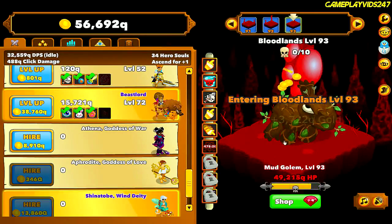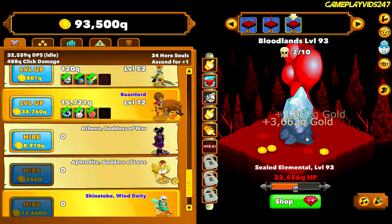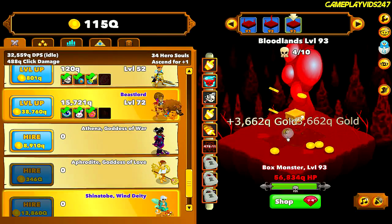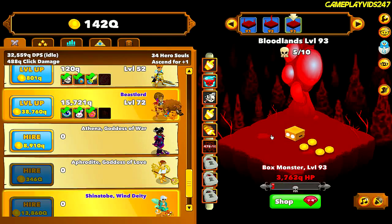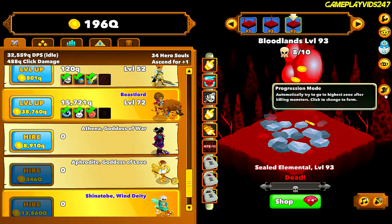Just chucked some more gold into Beast Lord. Level 93 now, everyone. I reckon I might grind on level 94 for a bit, since I know I'm not going to be able to idle down the level 95 boss just yet. I need to make sure I chuck some more gold into Beast Lord, or perhaps the Goddess of War. Once we hit level 94, I'm going to turn on Fire Mode.